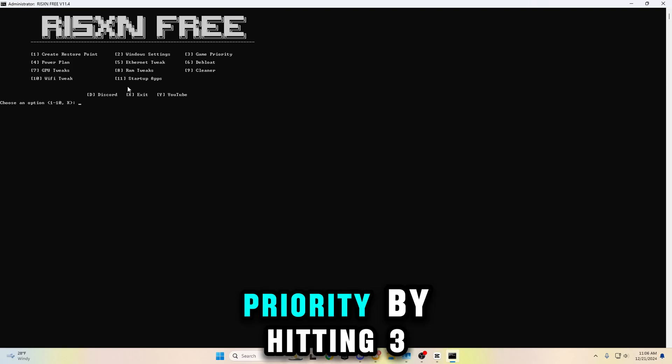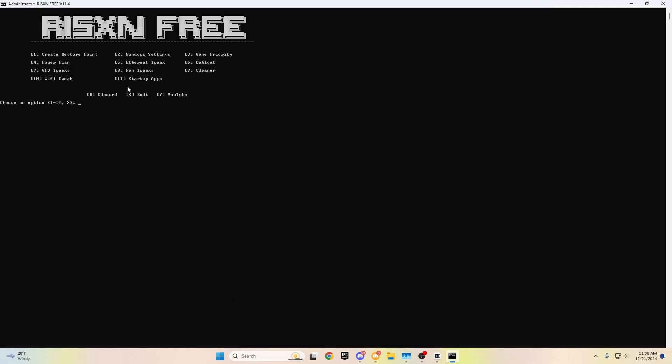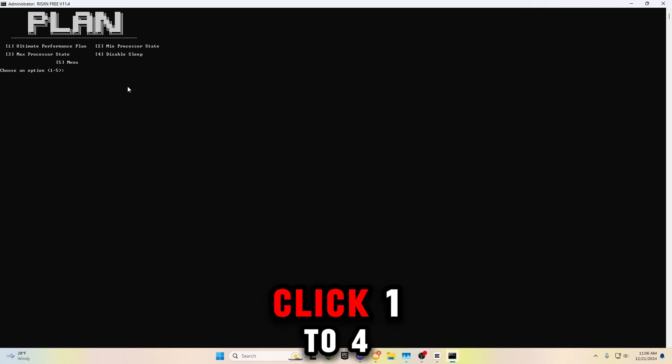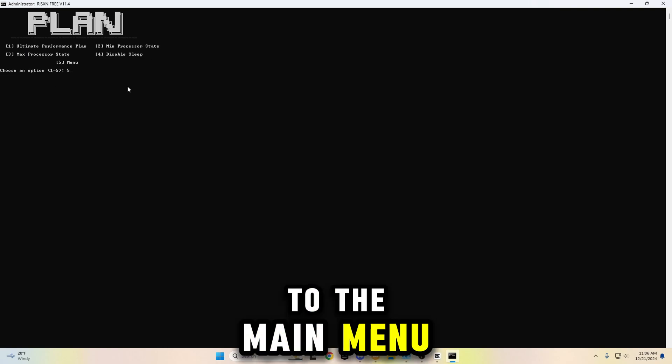Now I'm going to do game priority by hitting three, then enter. Then I'm going to go to Fortnite by hitting one, then enter. Now I'm going to do the power plan by hitting four, then enter. I'm going to click one to four — hitting one, two, three, four. Now I'm going to hit five to go back to the main menu.